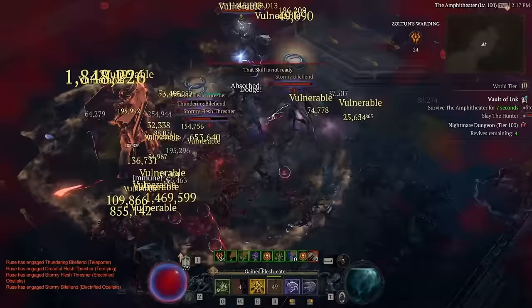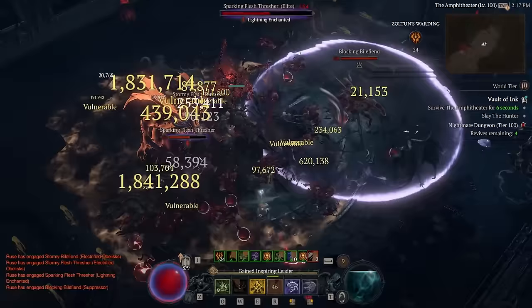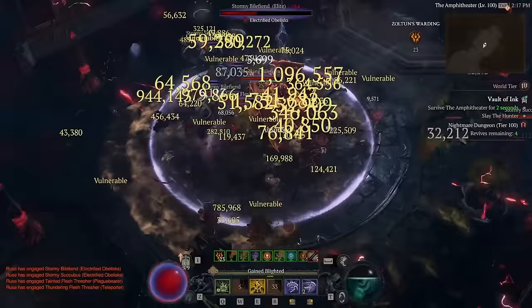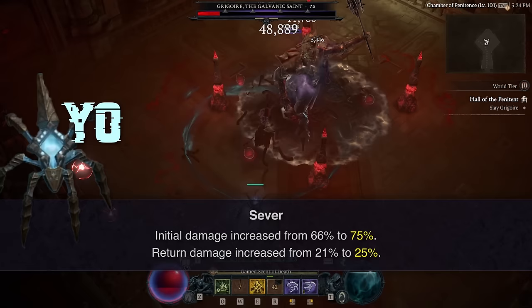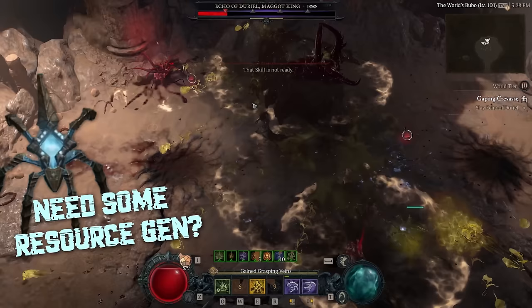Sever has always been a solid build, but it could never quite pack that punch to put it into S tier, or even really into A tier. But everything changed this season. Sever received a significant buff that massively increased its damage, and the pet fills in perfectly for Sever's weakness — specifically resource generation.